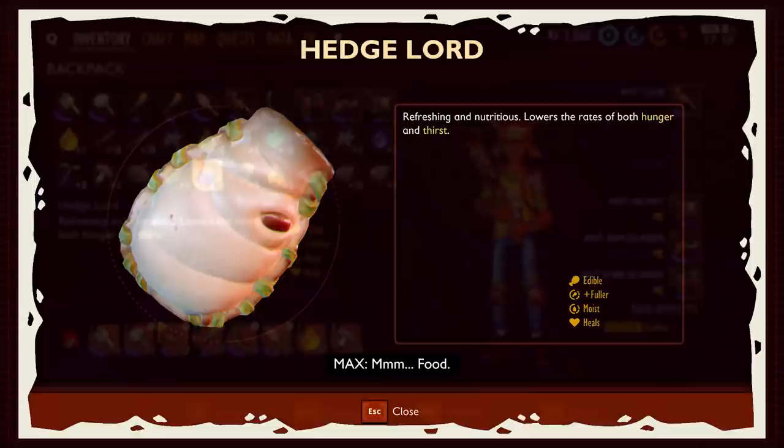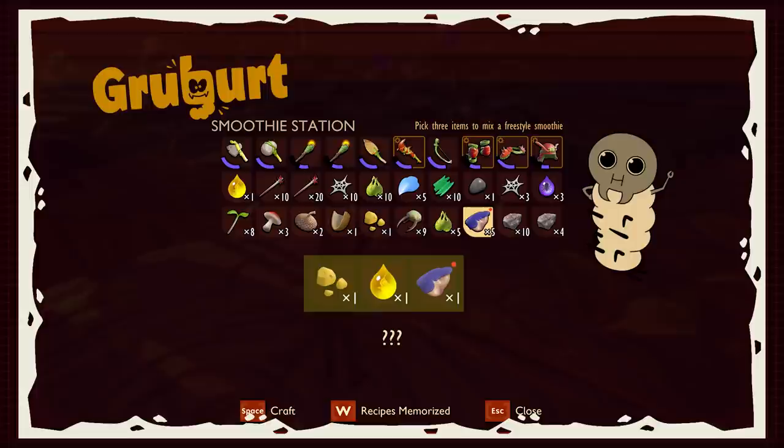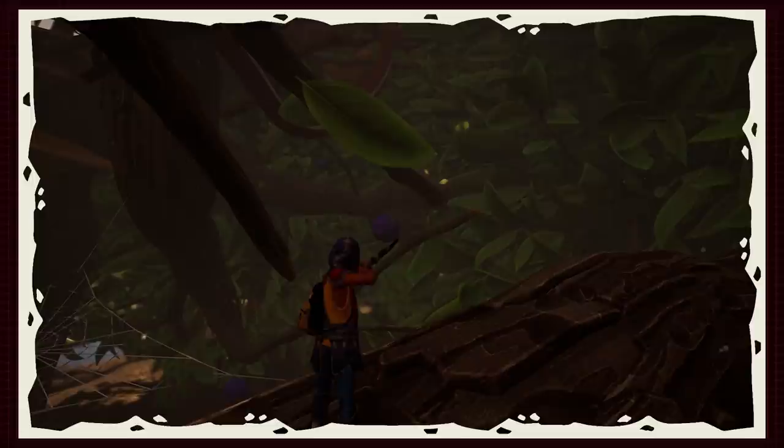Next up is the hedgelord smoothie, and this is decent — I'm not going to lie — but the resource requirements are a little more demanding than the green machine, which is why it's not really going to make the cut. You make the hedgelord by combining acorn bits, aphid honeydew, and berry chunks. The smoothie restores hunger, heals you, and lowers the rate of both your hunger and thirst meters. But honestly, who's got time to harvest aphid honeydew? All joking aside, it's a good smoothie — I've just found that my precious berry chunks always go to something more important first.